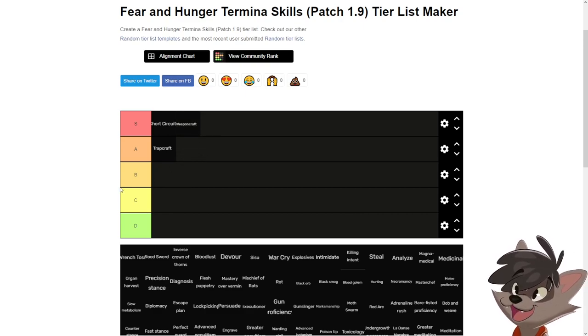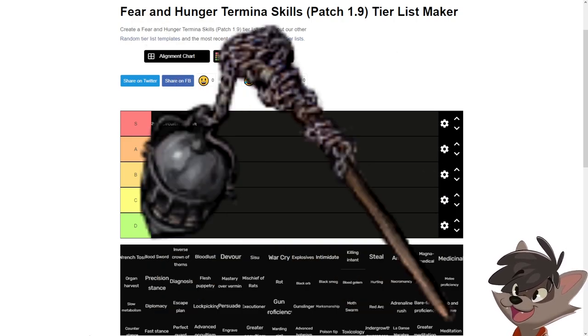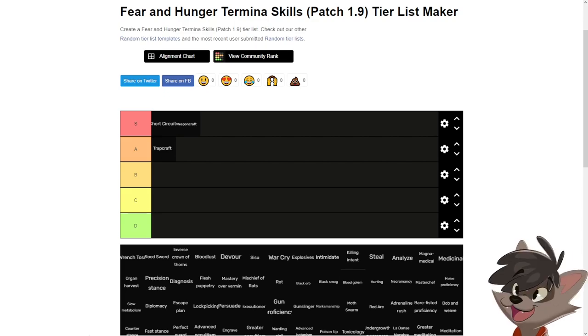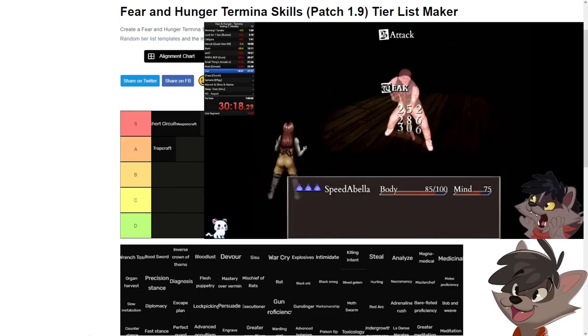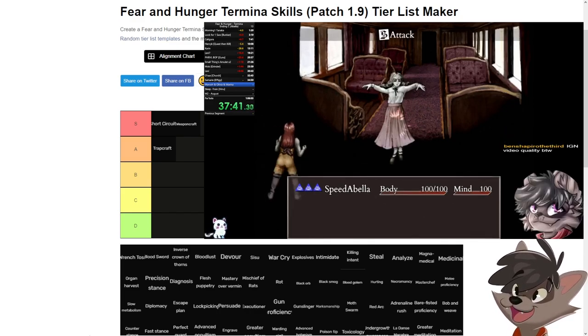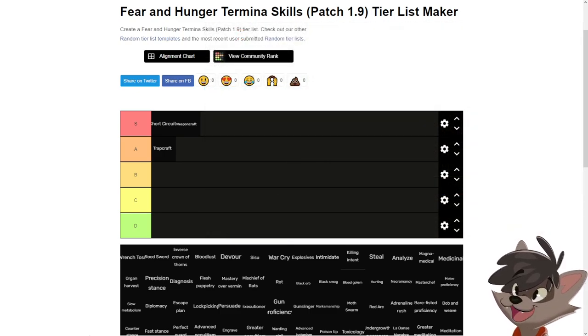Weapon craft easily goes into S tier. The reason is that you can craft weapons that apply bleeding, poison, and fire. The strongest is the chainsaw, one of the strongest weapons in the whole game — I even made a speedrun showcasing how strong it is. The most broken thing in Termina is applying status effects: enemies usually have no resistances against them, and bleeding destroys an enemy. Having a whole team with status effects lets you power through any fight easily.